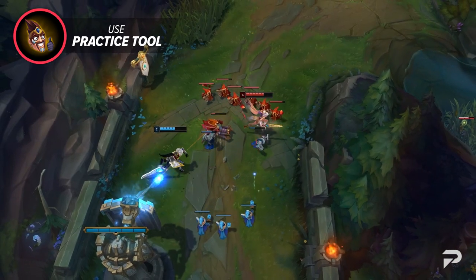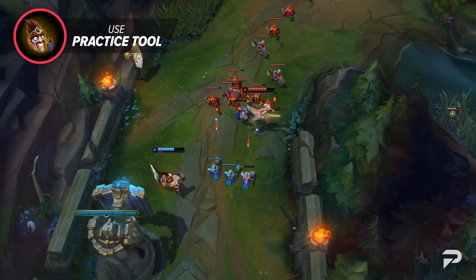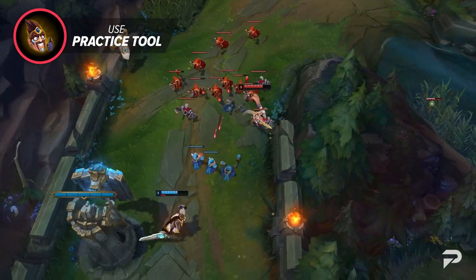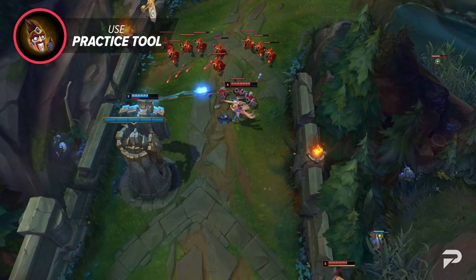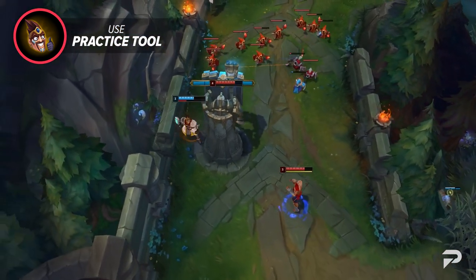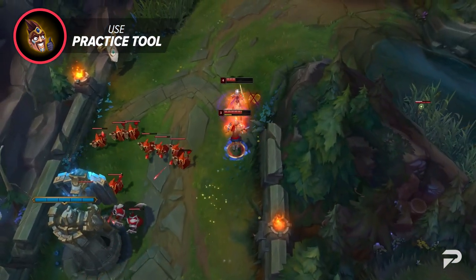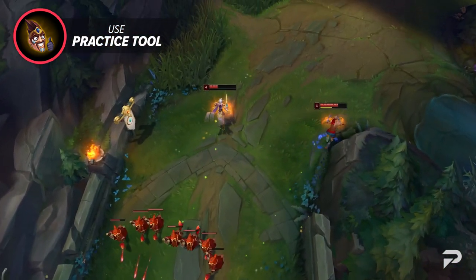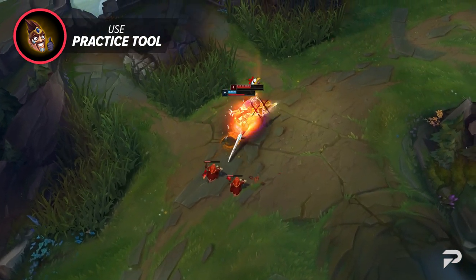To truly capture how useful the current Practice Tool is, let's talk a bit about Riven. Riven offers some of the most mechanically intensive gameplay in League of Legends. Between her many animation cancels, she can weave in multiple item activations, basic attacks, and summoner spells. On top of this, she's able to quickly auto and use her ability by rapidly clicking away from the target and then on top of them.